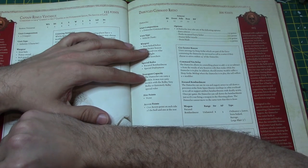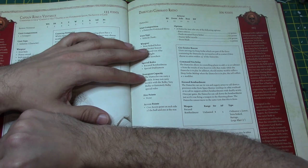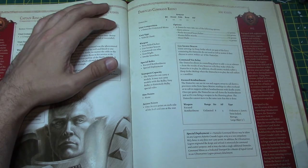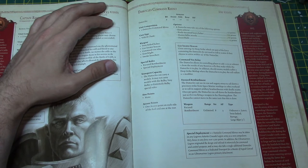Geolocator Beacon: units arriving via deep strike which are part of the force containing the Damocles do not need to roll to scatter if they choose to arrive within 24 inches of the Damocles. So you could position this thing and use it as a beacon for your deep striking units — just plonk the Damocles down and land around it.